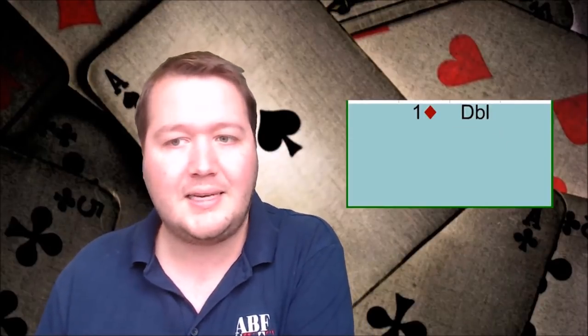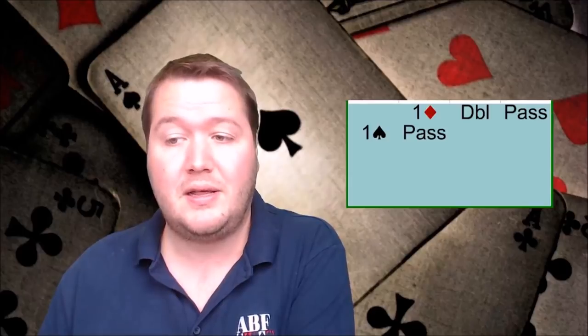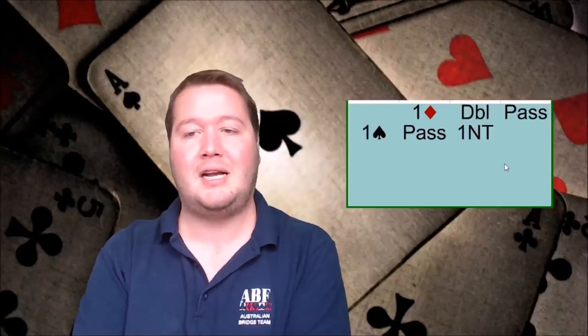Making takeout doubles with a doubleton in an unbid major causes a lot of grief. They then compound it when partner bids that suit — which happens to be their doubleton — they panic and bid no trumps, which shows a really strong hand that they don't actually have. So firstly, with takeout doubles, don't make them with a doubleton or shorter in an unbid major, unless you intend to show a power double and a strong hand later.